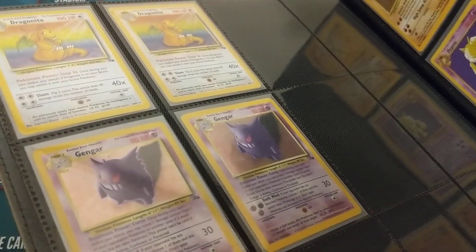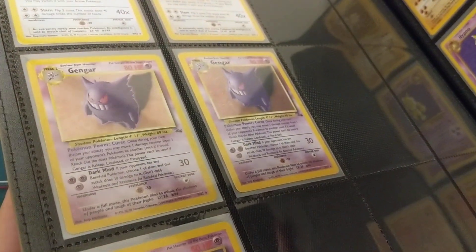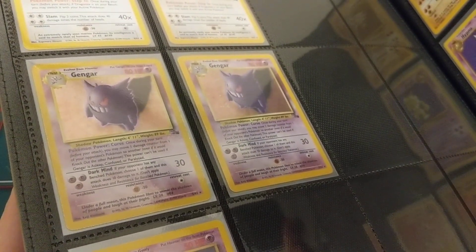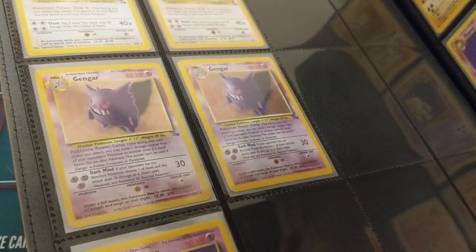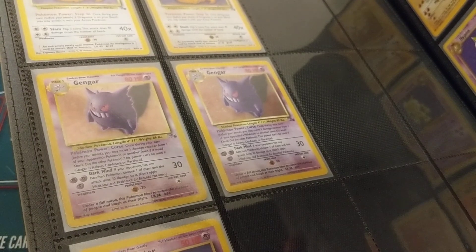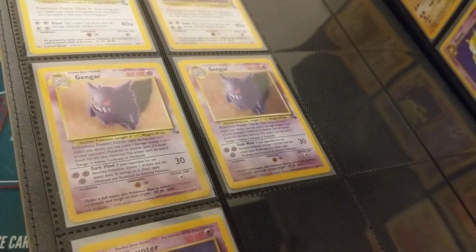Gengar, next to Dragonite, is perfect — the first dragon, the first ghost. Gengar is one of my all-time favorites. The Curse Poké-Power on him is pretty cool: you get to move a damage counter from one of your opponent's Pokémon to another one, very reminiscent of the curse damage in the Game Boy games.